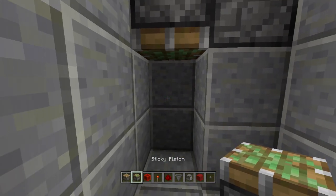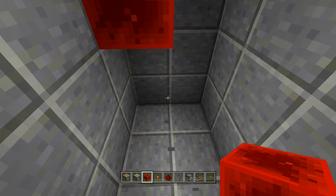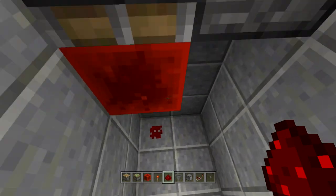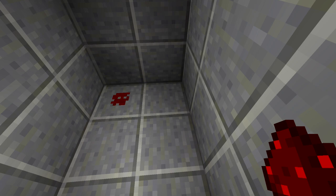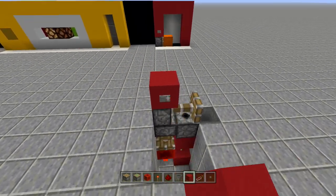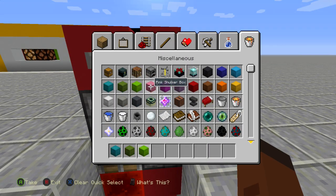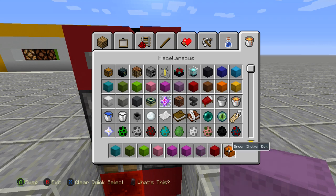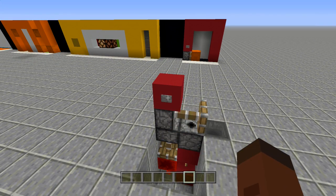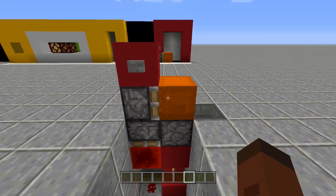Dig down at least three blocks — one, two, three. Come right underneath the piston and place a sticky piston facing downwards with a redstone block in front of it. Dig down a fourth block and place a piece of redstone there — when you click the button it goes all the way down activating that redstone. Place a block next to the redstone with a redstone torch on top and a block on top of the torch. Now click it and it'll dispense. Add your shulker boxes inside and there you go — super easy to build, one wide.